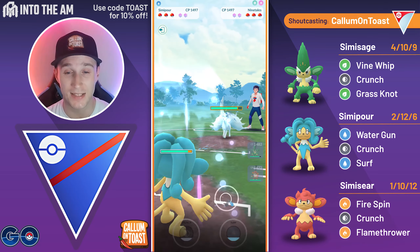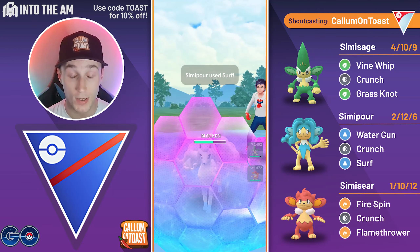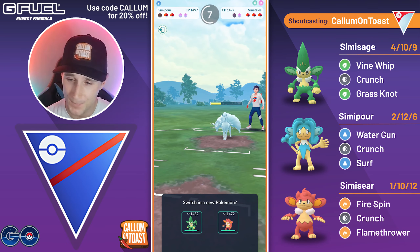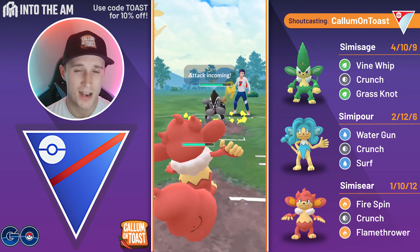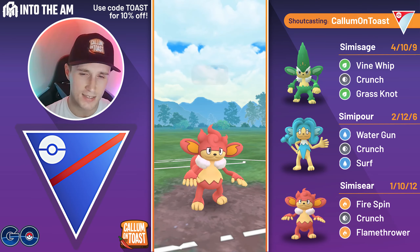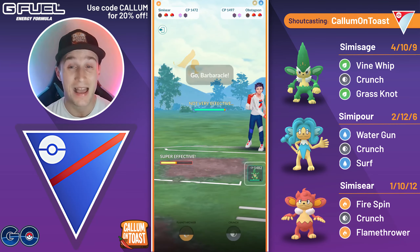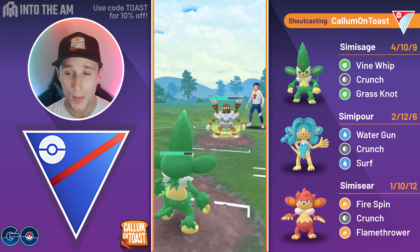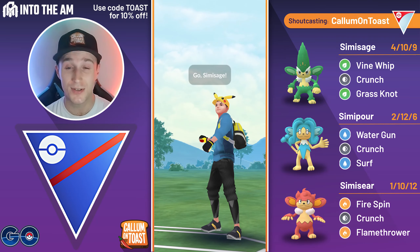Into the next battle, we see an Alolan Ninetales in the lead. This time I swap into my SimiPour as my safe swap. Swapping doesn't really help me as they just farm me down, and we come in with SimiSeer — but they swap out and we are switch-locked again. They come in with an Obstagoon, so at least not hard punishing us with SimiSeer. I shield up as they go for a Night Slash, realizing I'll resist most charge moves from Alolan Ninetales. We go straight for the Flamethrower — that does big damage — and we get the Fire Spin farm down. They've got a Barbaracle in the back running Water Gun, so that is amazing for us — we are hitting for double super-effective damage with Vine Whip. They go for a Razor Shell, very interesting moveset from the opponent, and I'm able to take that game.